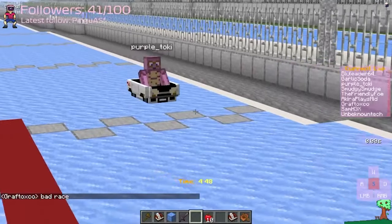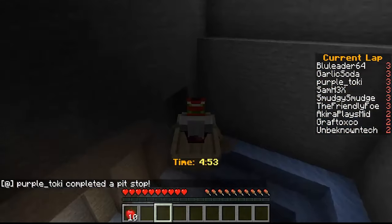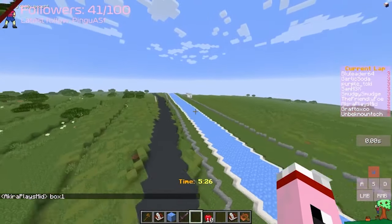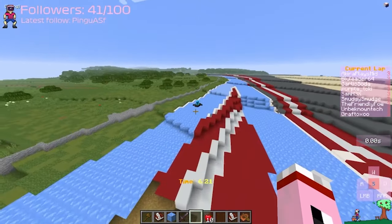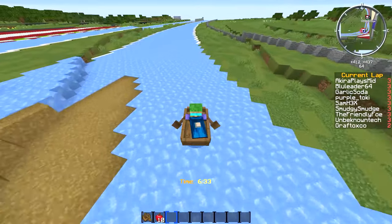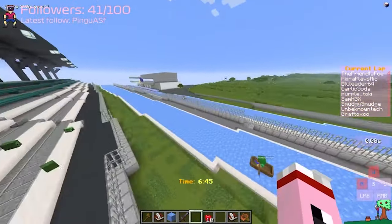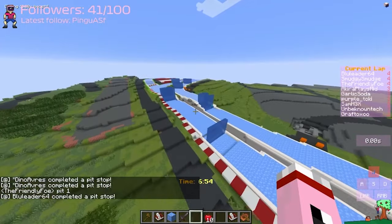We have Purple Toki doing his first box. Hopefully he'll be able to make up some positions throughout the grid. Oh crap — Garlic Soda seems to have made a mistake here. He had to pass down the underground area, and coming out he's lost tons of time. That seems to have dropped him down a few positions right now behind Smudge Smudge. This lends Friendly Foe right now the lead of the race, as we see Friendly going for his first pit stop. We're closely following that to see who is behind. Blue Leader is the second runner for the race, also doing his pit stop at exactly the same time as Friendly — that might be a key strategy. Smudge Smudge waiting out, you can even see Garlic Soda going for his pit entry, so that's the three front runners. Smudge Smudge is going out for a really late entry, running up to his fourth lap, trying to stay out very late.